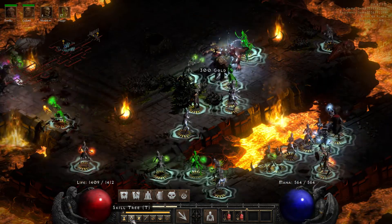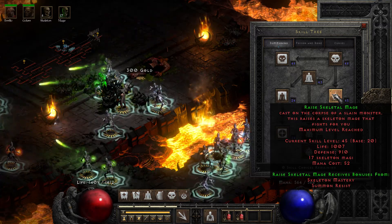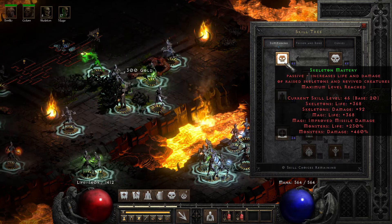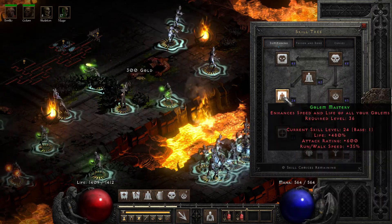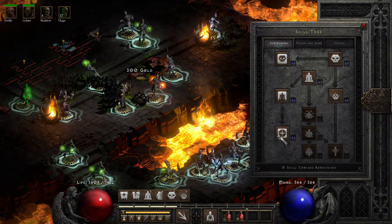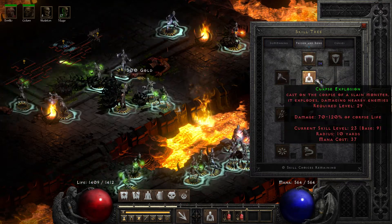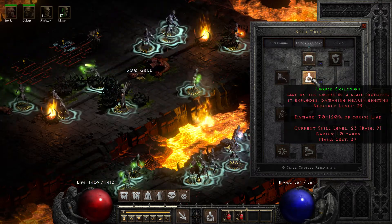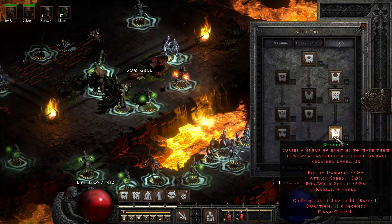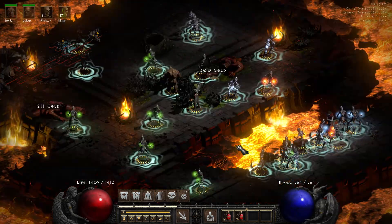The Skeleton Mages — they did make them so they do survive. This build is 20 into Raise Skeleton Mage, 20 into Raise Skeleton, 20 into Skeleton Mastery, 20 into Clay Golem, 1 into Golem Mastery, 1 into Summon Resist, and 1 into Teeth. If we're trying to maximize this as I gain more levels, I would max Corpse Explosion, Amplify, Weaken, Terror, and Decrepify obviously. That's basically where we are with the build right now.